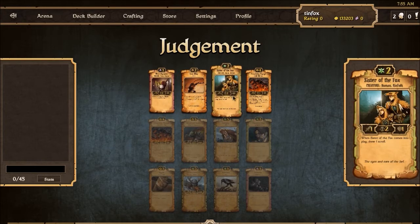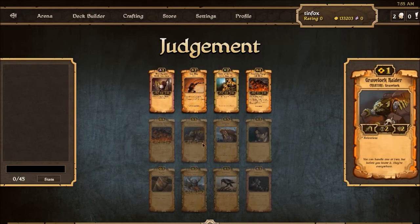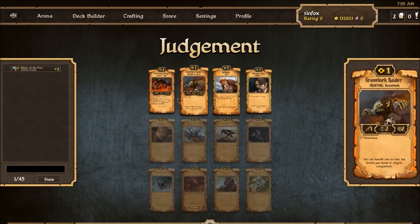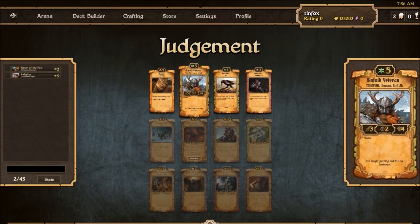You prioritize removal then creatures, but I think in Scrolls creatures act as removal, so creatures become a higher priority than straight removal in my brain. But actually the first thing is bombs — crazy awesome spells like Quake or Imperial Resources. In this instance I can see a Kinfolk Veteran down here as one of my next picks coming up. So I'm gonna go for the Sisters of the Fox and try and at least stay focused on growth for now.